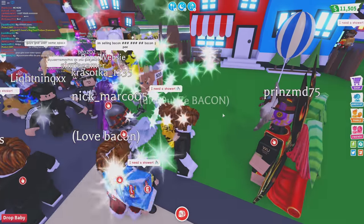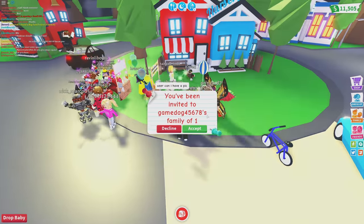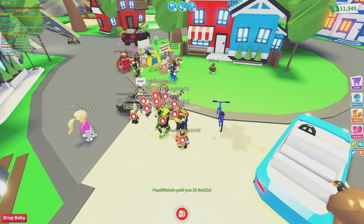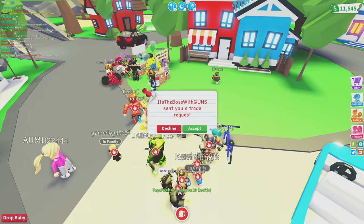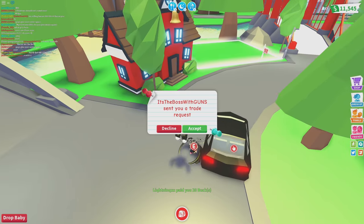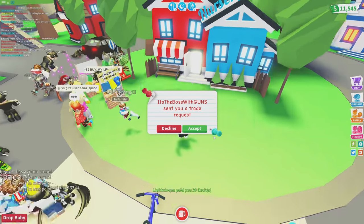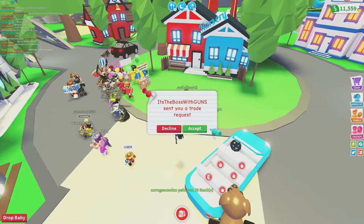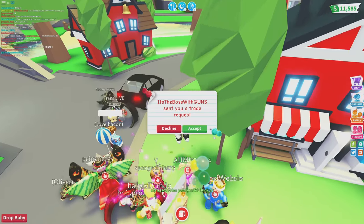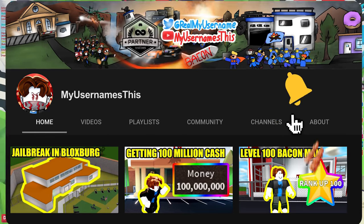Here is the giveaway announcement — thank you for sticking to the very end of the video. To enter the giveaway, in the comment section down below type your Roblox username and why you should win the lemonade stand. Also make sure you hit subscribe and turn on notifications, otherwise you won't be able to win, because when I draw the winner I'm going to make sure the person who commented is actually subscribed with notifications on.